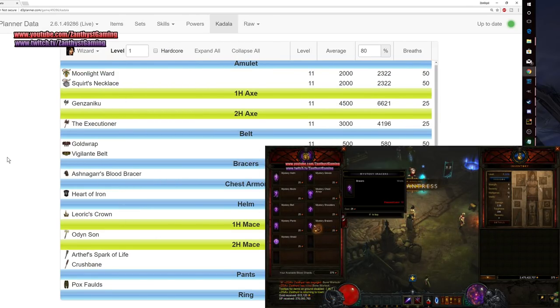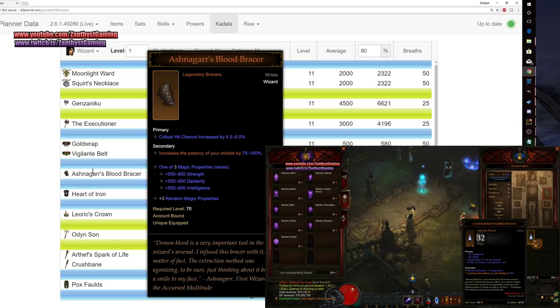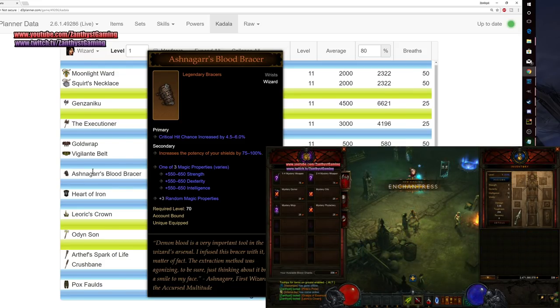For Wizard, you're going to want to be rolling on bracers. The reason for that is Ashnagarr's Blood Bracers increase your shields by 75 to 100%. You throw that in the cube, it's guaranteed 100% — a huge survivability boost to you straight off the bat at 70. Very nice item to have.